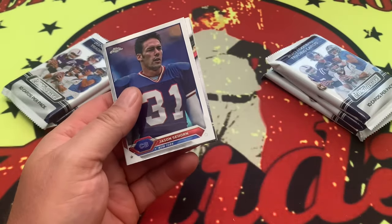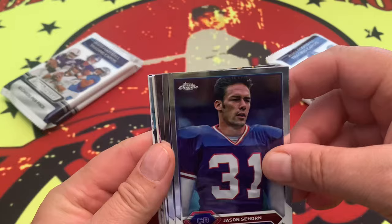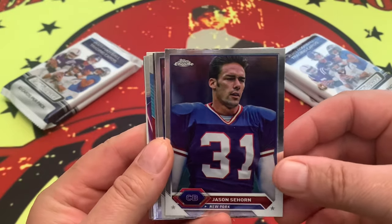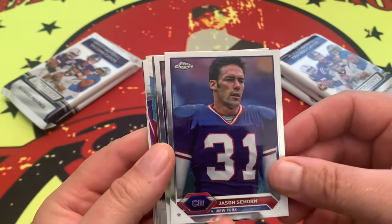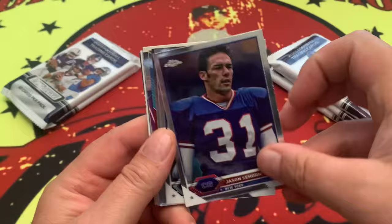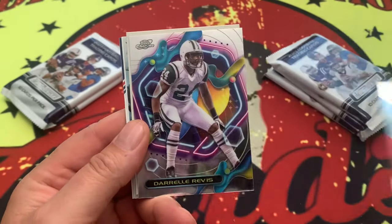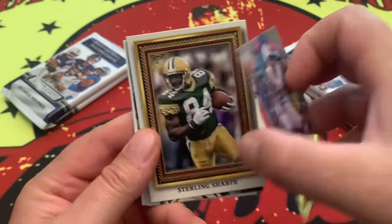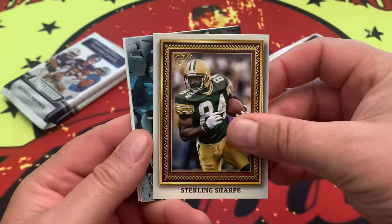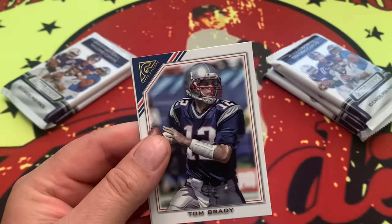Topps decided to drop a crap load of different products this week — it wasn't so much release day as it was release week. One thing I will say from opening the blaster: I did like the variety of different cards, but it is very veteran heavy. By veteran, I mean people who do not play in the NFL anymore. So here is our Jason Seahorn, followed by Troy Aikman, Steve Young, Mario Williams, Darryl Revis — that's the Cosmic — Sterling Sharp, Brian Westbrook, Edwin James, Tom Brady.